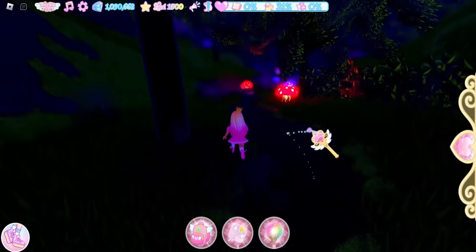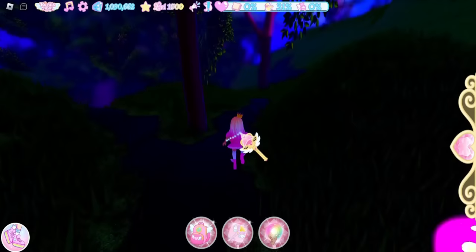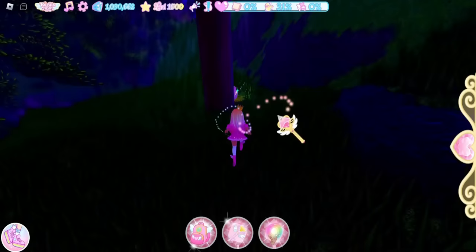The first chest in the rainy woods is by a tree. Follow this path, keep walking, and you'll see two paths — take a right. If you're lost you can look at every tree, but you should see the sparkle of the chest. It is 500 diamonds.